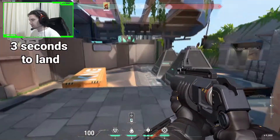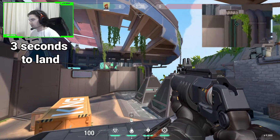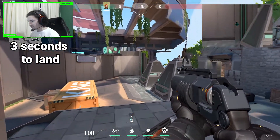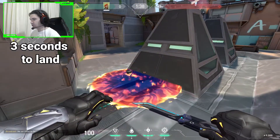The next one will be from Switch, from right here. You come to this wall, you have to aim at the top of this grey line right here. You shoot it and it lands perfectly on the spike.